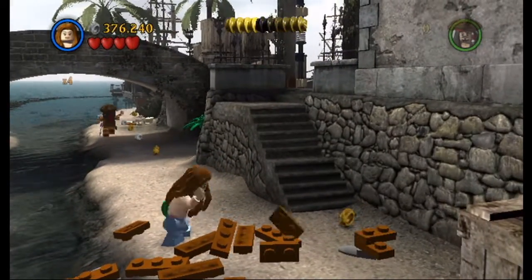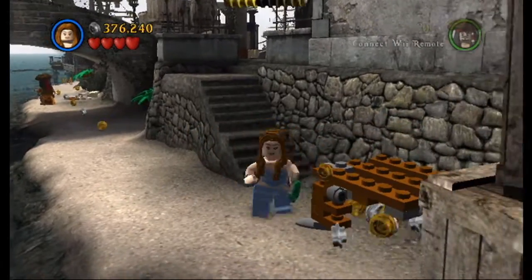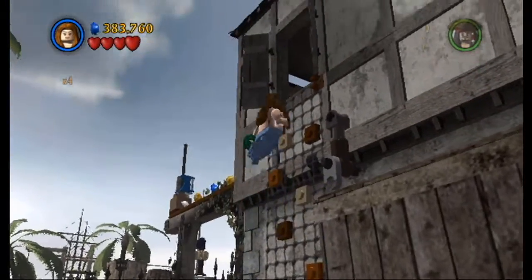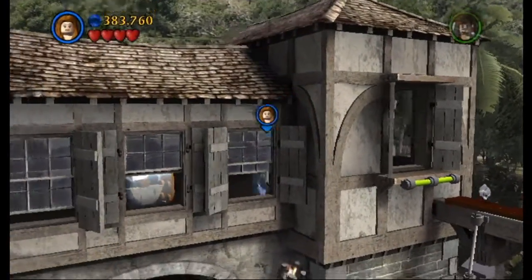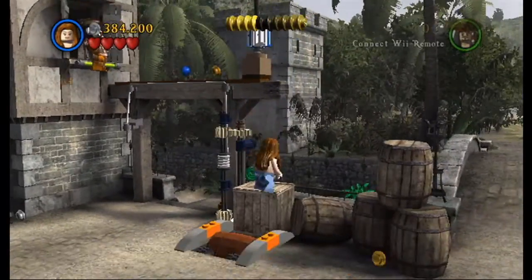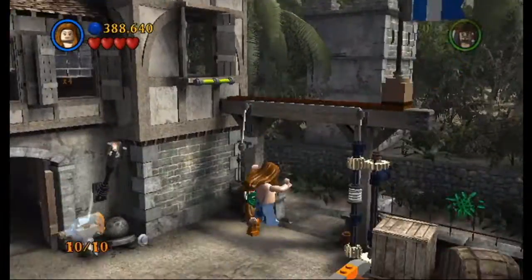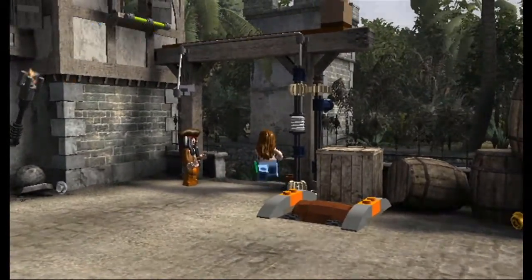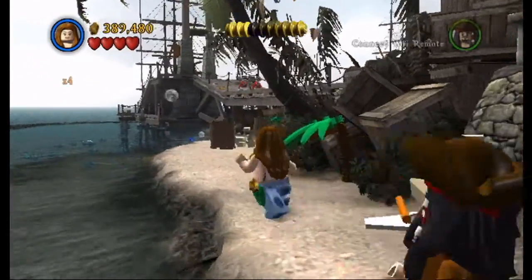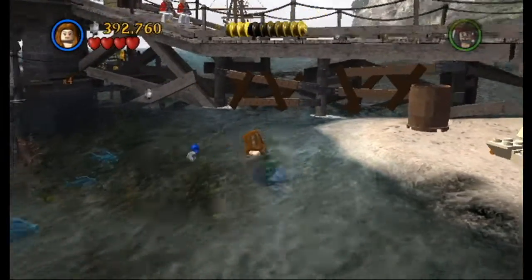Over here, Serena — I need you. There we go. Nice. That's an easier way. We got him. Come on, let's get to the Interceptor. We have to deal with one more person on the Dauntless — so we have to distract them to commandeer the Dauntless.